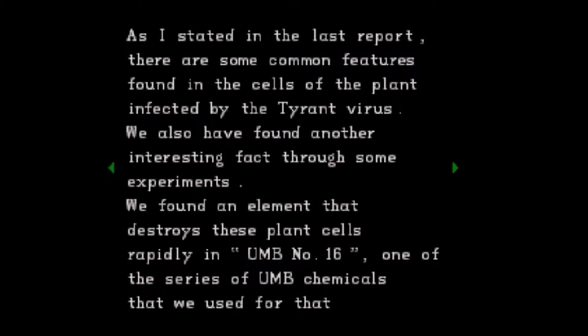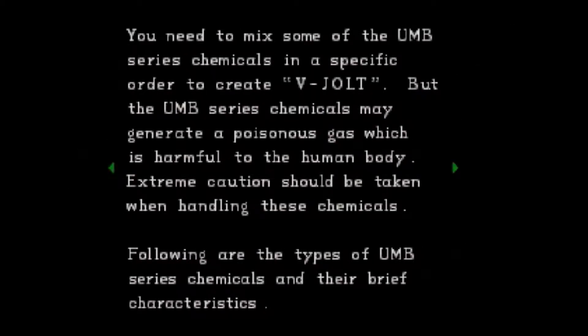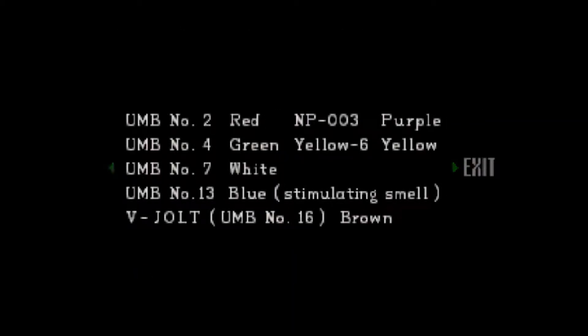As stated in the last report, there are common features found in the cells of the plant infected by the tyrant virus. Through experiments, they found an element that destroys these plant cells rapidly: UMB number 16, which they named V-Jolt. It will take less than five seconds to destroy Plant 42 if V-Jolt is put directly on the root. The UMB series chemicals may generate poisonous gas — harmful to the human body. The formula chart lists: UMB 2 red, 4 purple, 6 yellow, 7 white, 13 blue, and 16 brown — that's V-Jolt. Very curious — what are the chances we'll be needing to make use of that report? Very, very likely.